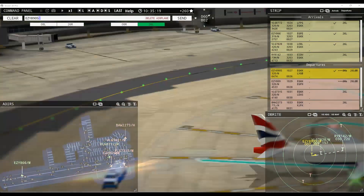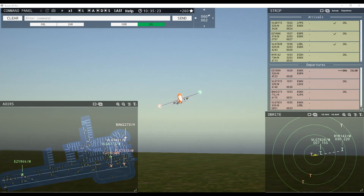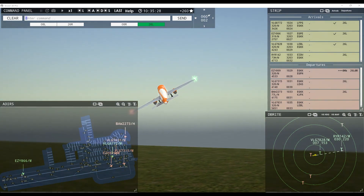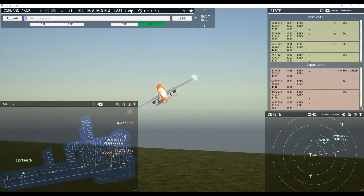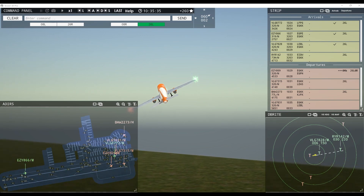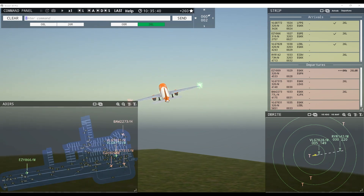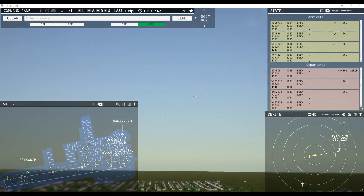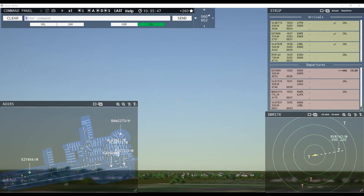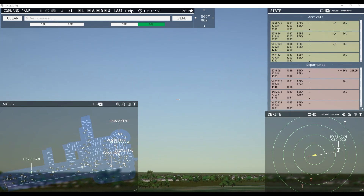EZ-8905, contact departure. Good day, EZ-8905. We have our next arrival coming in, and then Ryanair behind that. If we're lucky enough, we may get two departures going — we'll see.